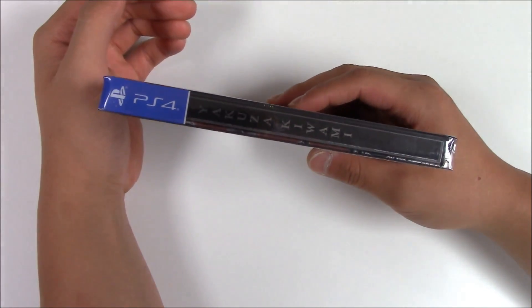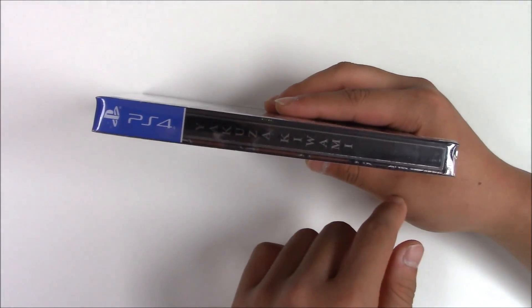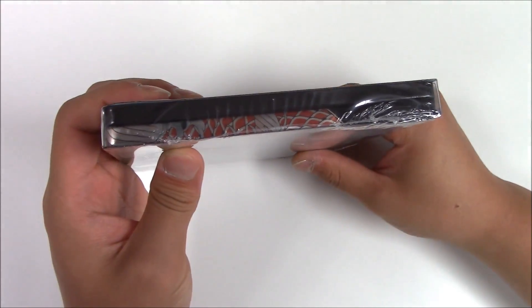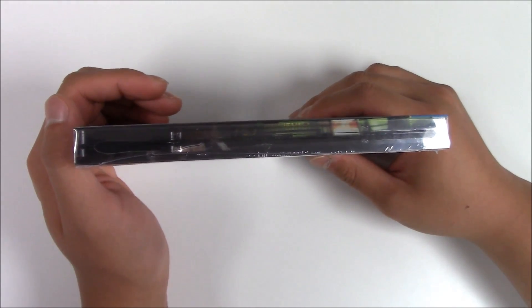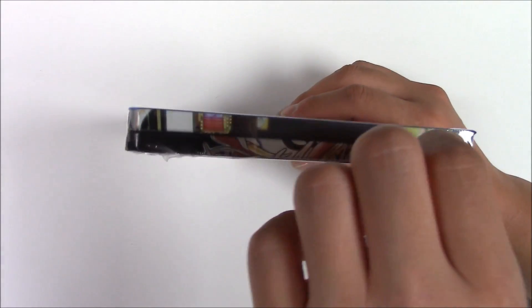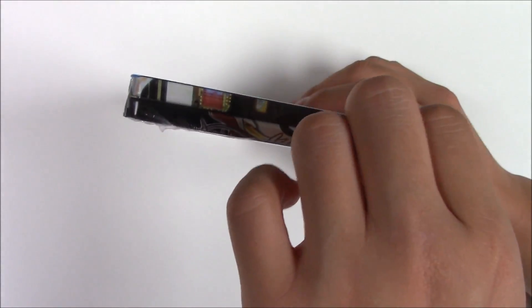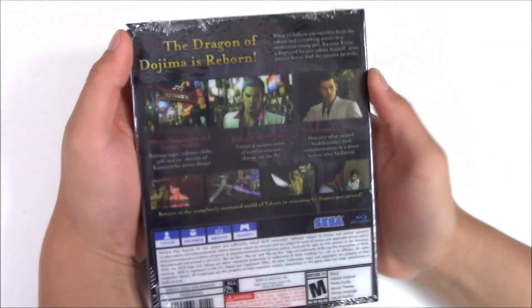Spine — that's the Steelbook cover spine. It says Yakuza Kiwami. Here's the bottom, here's the other side, here's the top. So the copy in front of me is the Steelbook Edition, but it came in a shrink wrap, with the sleeve and the Steelbook inside it I'm guessing. Here's the back.